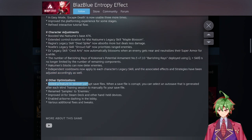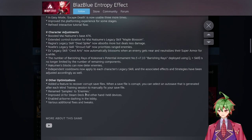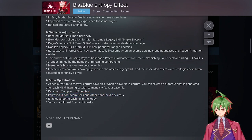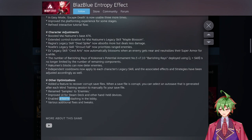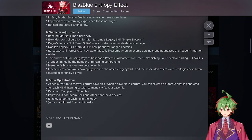Other optimizations include a feature to recover corrupt save files, which is pretty nice. They also renamed 'samples' to 'enemies,' improved the UI for Steam Deck and other handheld devices, and enabled airborne dashing in the lobby. When you're the little robot guy you can dash around in the air — it's so much fun but the speed is a little too strong. I went so fast that when I hit the cutscene trigger, my character wasn't beside the character he was supposed to talk to, so I couldn't see what he was saying. That's something they need to fix.